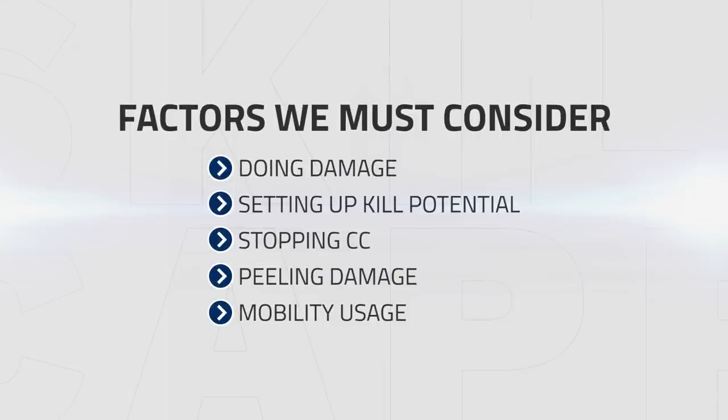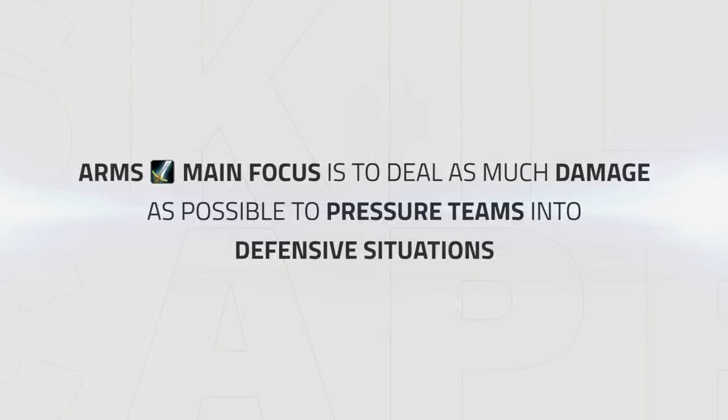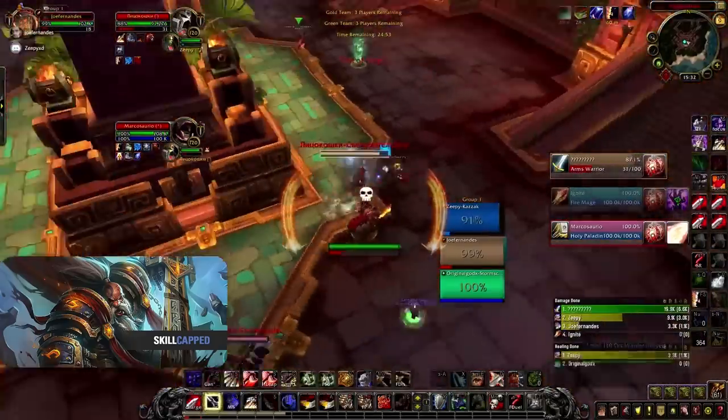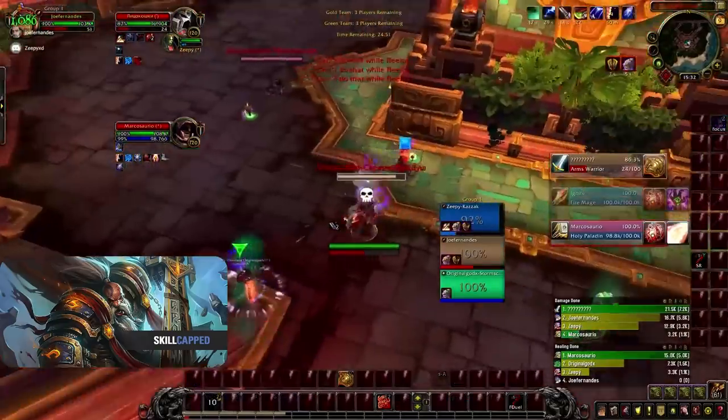There are a number of factors we must consider when playing Arms Warrior: doing damage, setting up kill potentials, stopping CC, peeling damage, and mobility usage. Most of the time as Arms, our focus is to deal as much damage as possible in order to pressure teams into defensive situations such as kiting or using defensive cooldowns to survive. At the start of games I like to try and connect without using any mobility, which is vital to saving your mobility for important moments later. Then my first global is to snare them and proceed with my normal damage rotation to build pressure straight away.